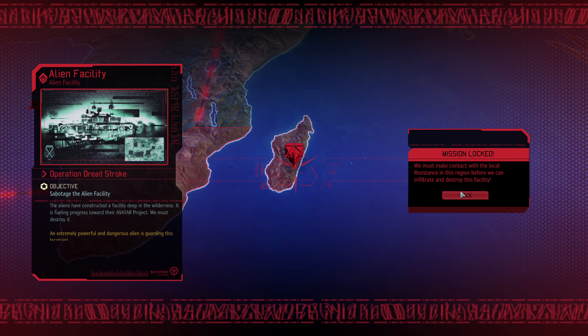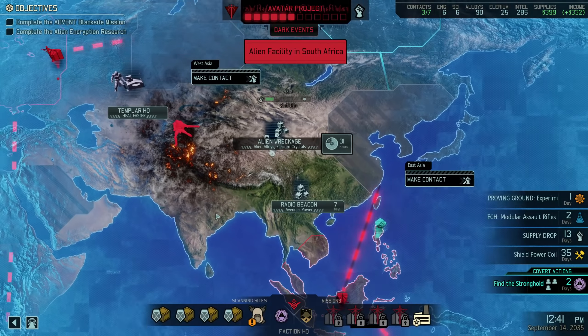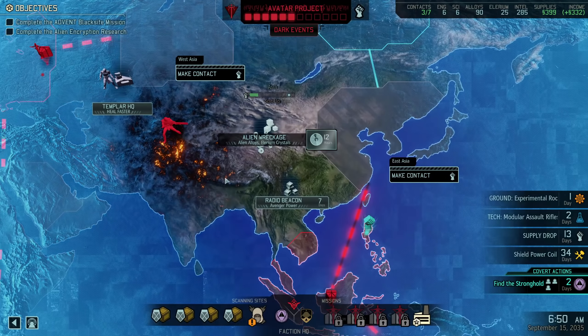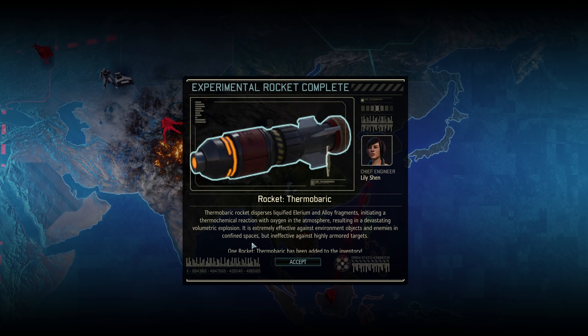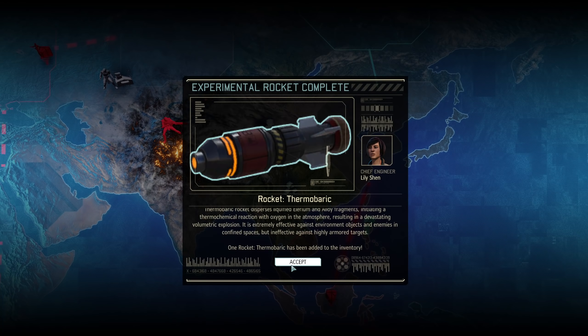Here's another facility. I still have the facility lead, so we'll probably research that sometime soon, and then raid whichever facility that allows me to raid. Then we can continue making contact with other facilities. So this is what we got — interesting.